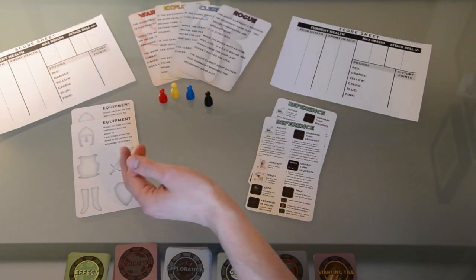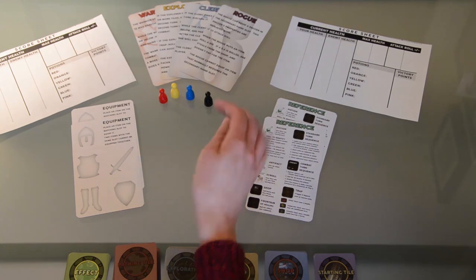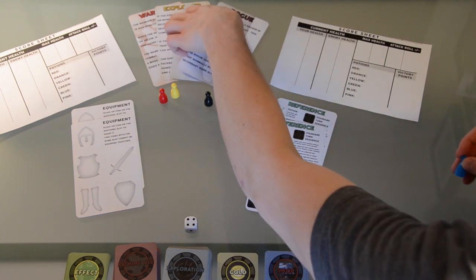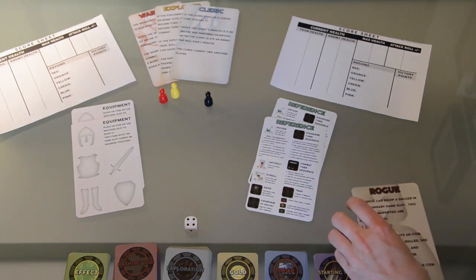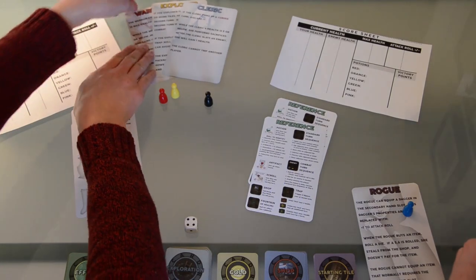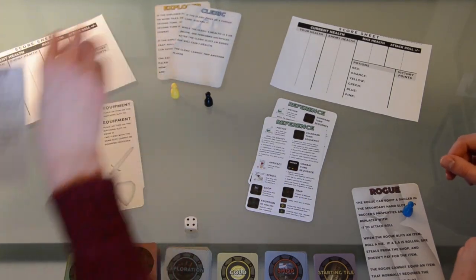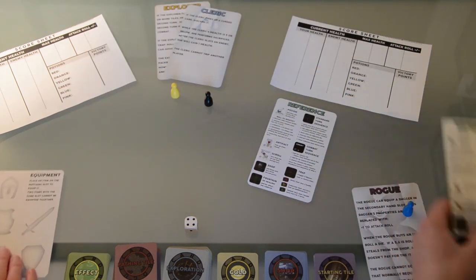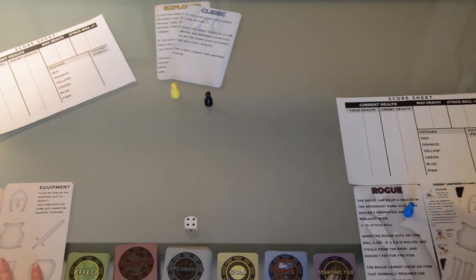The game begins by rolling to see who goes first. The first player picks a player token and one of the four character cards: the Warrior, the Rogue, the Cleric, or the Explorer. The second player picks one of the remaining tokens and character cards. Each player also receives a Reference Card, Score Sheet, Equipment Card, and a Starting Tile.